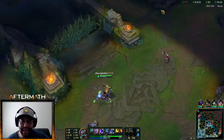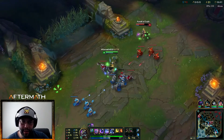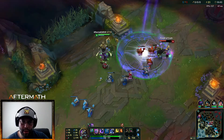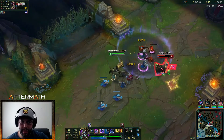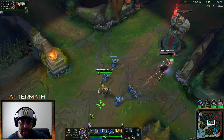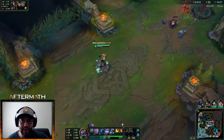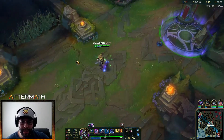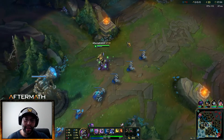First thing I think I'm going to get is a Rod of Ages — I feel like I need the health, mana, and AP. I may even do a Rylai's because that will keep them in there longer for the burn. Anybody else would be hurting way more off of this but LeBlanc can jump around so easily. I'm going to wait till I have 850 to go back and get a Blasting Wand.